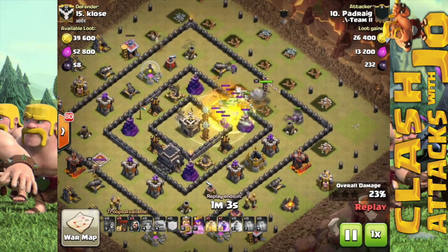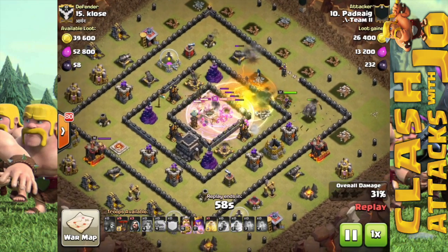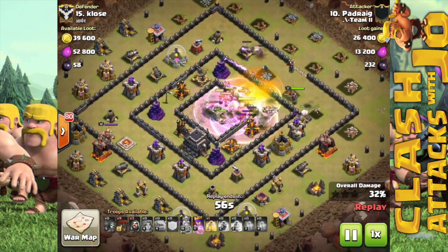A jump spell is used to assist the kill squad into the center of the base, while a rage spell is dropped to speed up the valkyries to destroy the core itself, including all the air defenses.